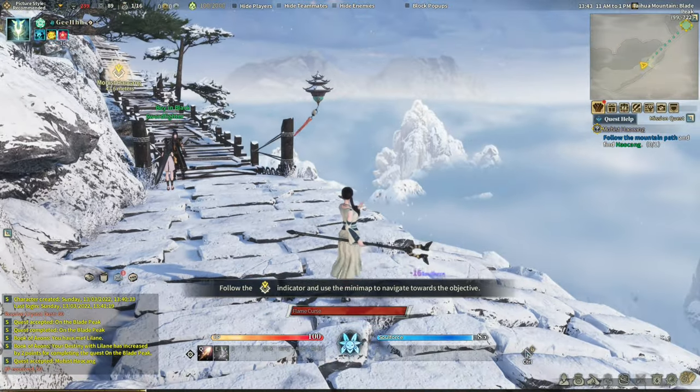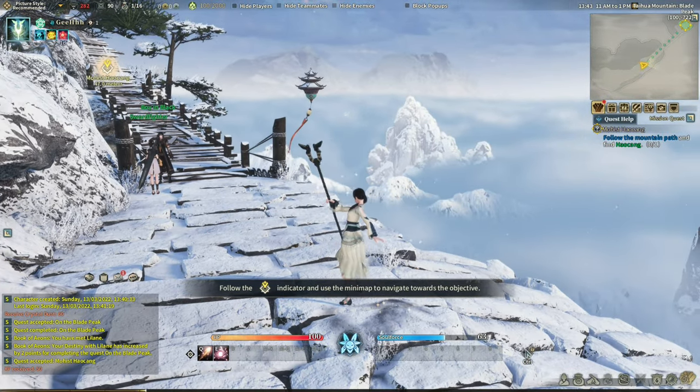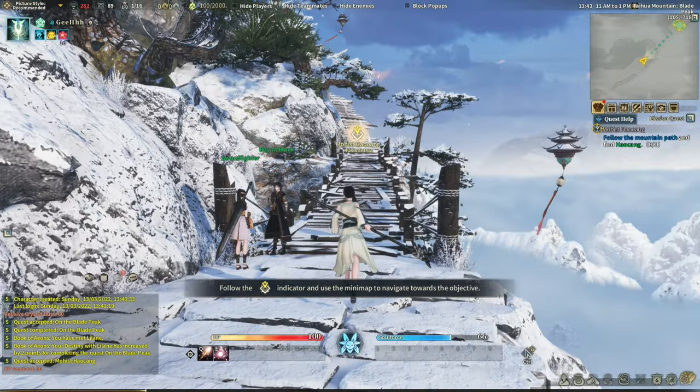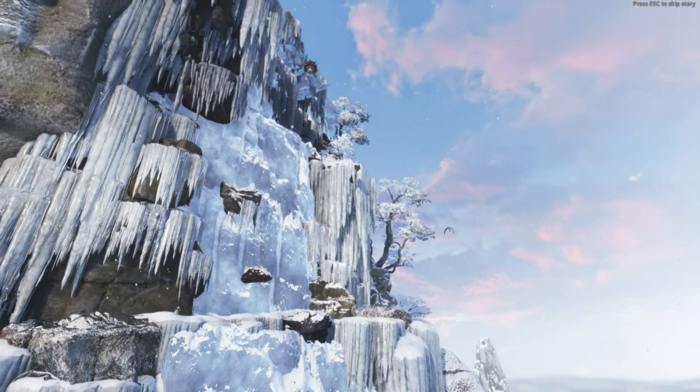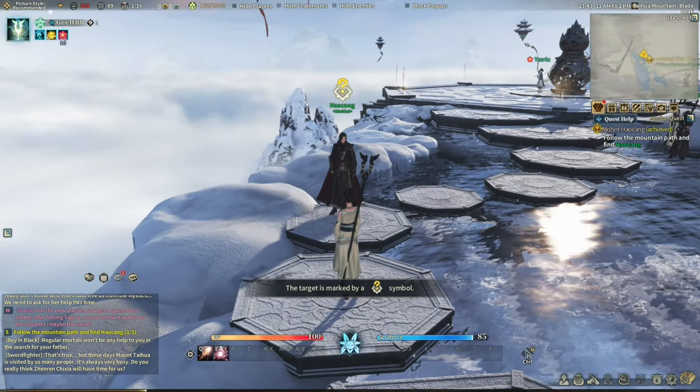Let's follow the quest. How about let's try attacking? That's our basic attack. Because we're a mage, that's the heavy attack. The middle mouse button is auto-run. Another cutscene — let's skip this. And there goes Hao Xiang.